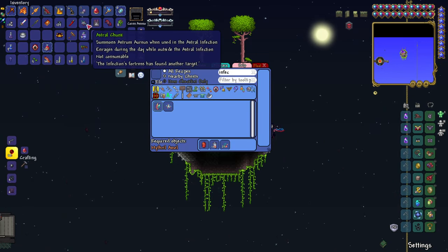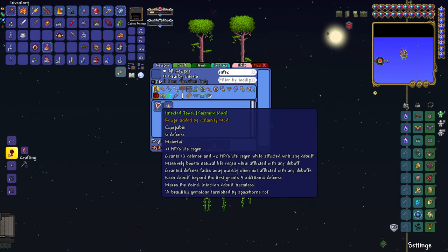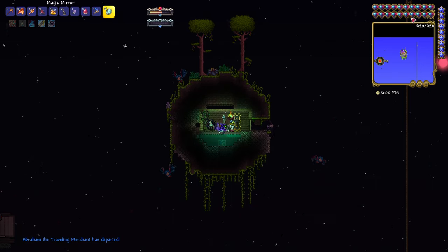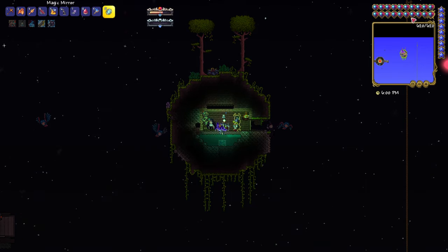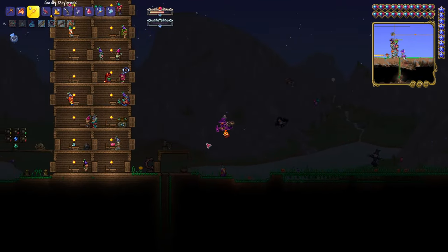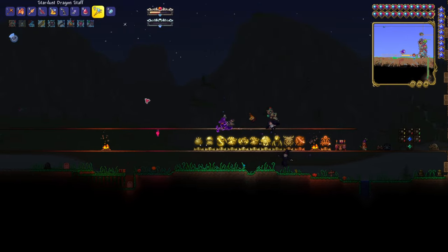So we will need to summon the Astrum Aureus so that way we can get the Aureus Cells to make the Infected Jewel, which grants 16 defense and plus 2 life per second while we have any debuffs activated — which will actually be really useful. What I'm hoping is that the Moon Lord debuff will activate for the life and defense bonus. So hopefully it works, but we'll find out. Let's go summon this guy. Let me first get some buffs and summon my dragon.